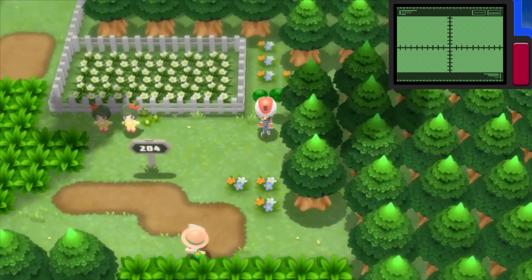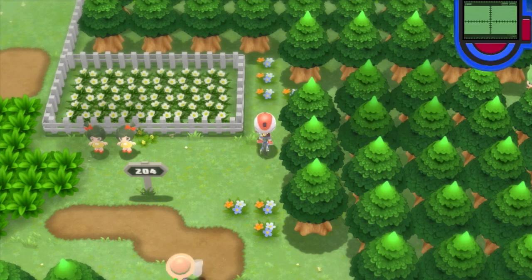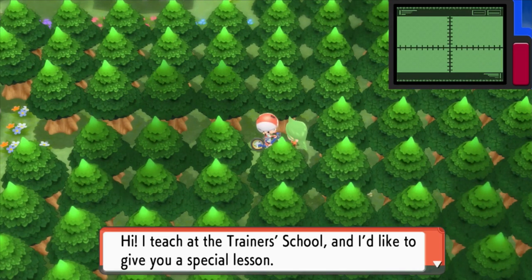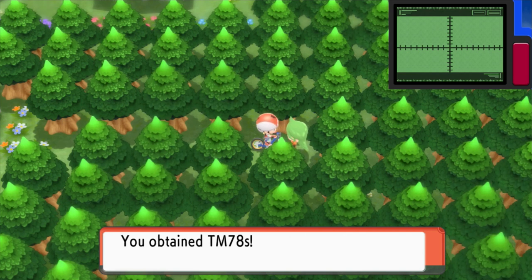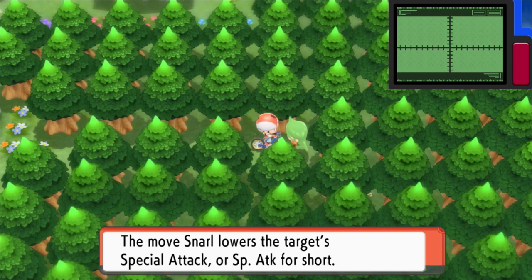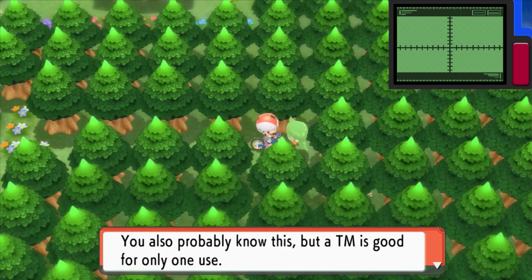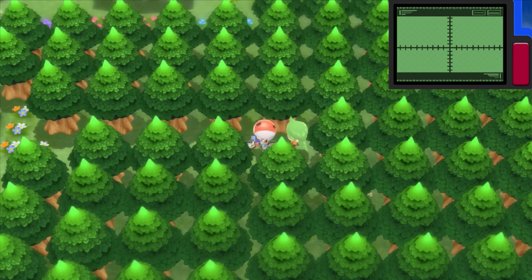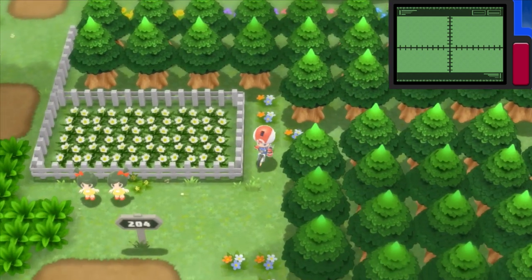I actually managed to get through it. This is the other area I was talking about — we want to get through this so we can get another item. Trainer school — 'I want you to have these TMs.' TM78. When you get hit by Snarl, you wince a bit — it's the same for Pokemon. The move Snarl lowers the target's Special Attack. Also, a TM is good for only one use — choose a Pokemon wisely. And there we go.